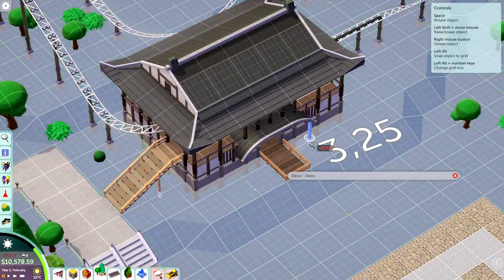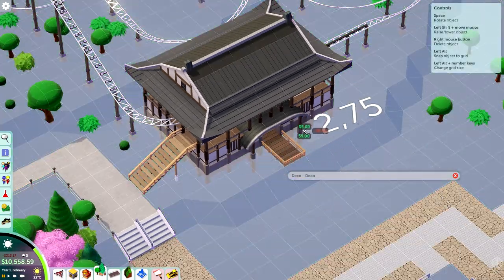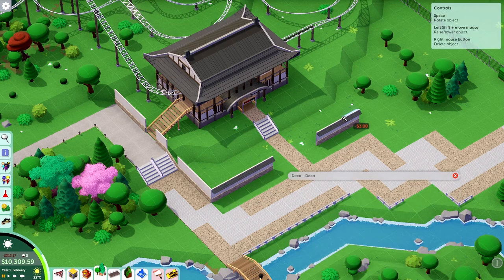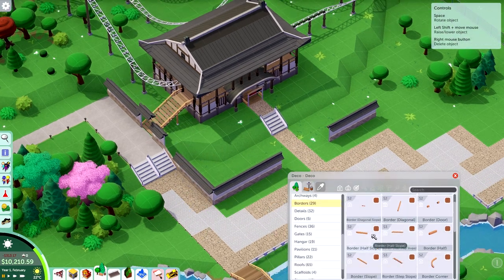I basically just ripped this roof building method straight from his build — it's just the best way to build convincing Asian roofs. By that I mean the roofs that curve upwards toward the end, because not all Japanese buildings do this, but the bigger, fancier ones like temples usually do. I think this is really the best way to build this kind of roof structure.